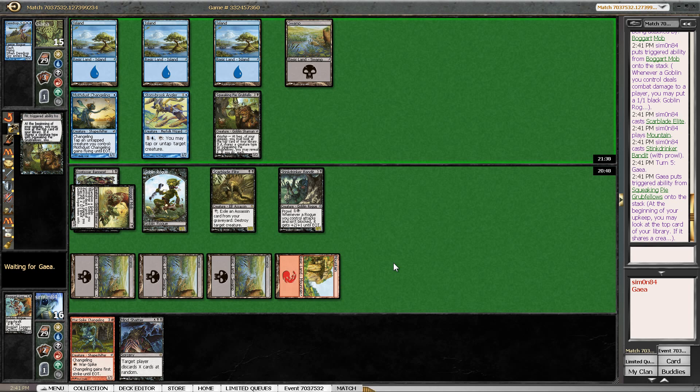Let's see if my opponent hits here — I'm fine either way. I wouldn't love discarding the Changeling but it also wouldn't be the end of the world. Then I have an arbitrary kill spell in Scarblade Elite. No matter what I draw, I can always Mineshatter for 2 or maybe even 3, and then I can hopefully make sure that the Boggart Mob takes over the game.